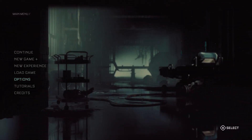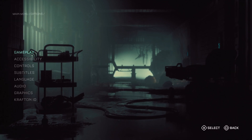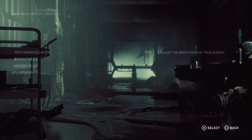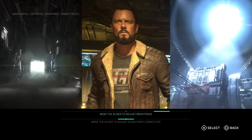At the main menu, go to Options, then down to Graphics, then Brightness. When you get to Brightness, you'll see you now have two options. Before, you only had the move slider to adjust brightness — now you also have a slider to adjust black point correction.